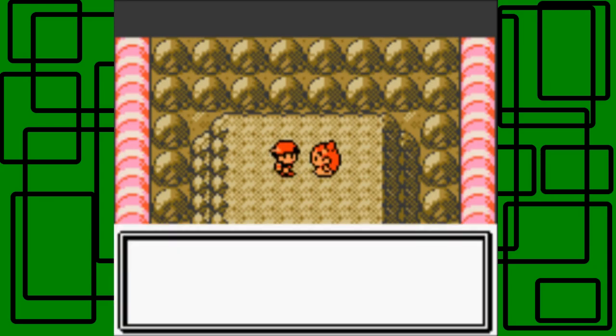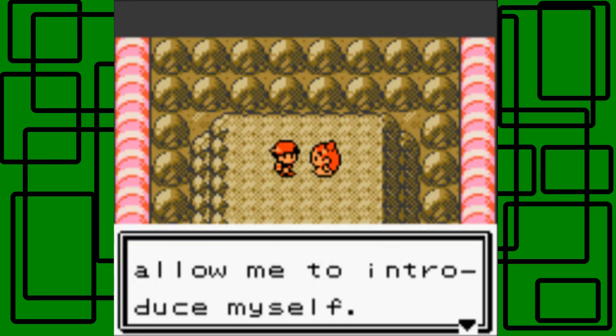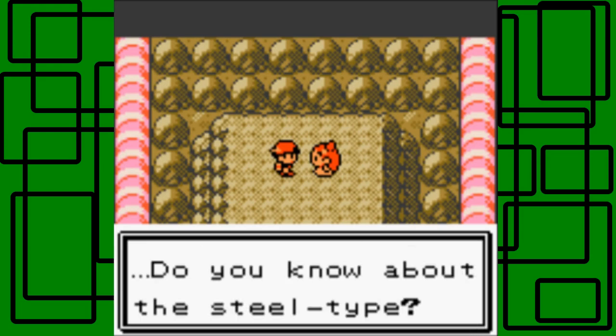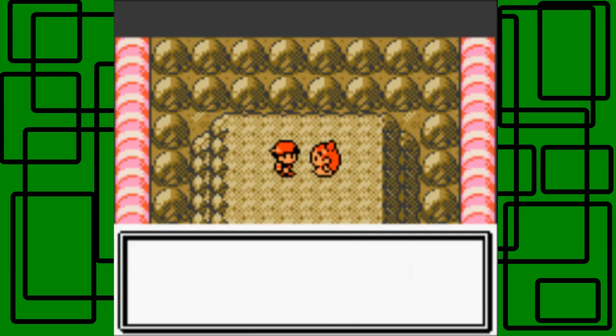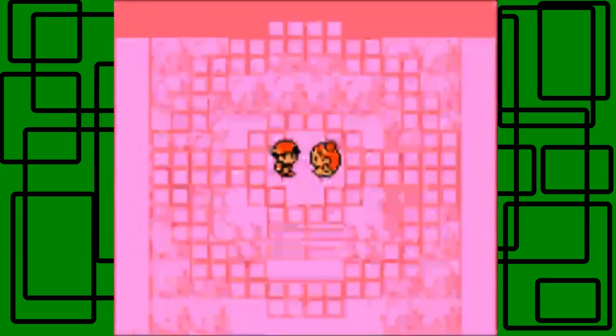Let's talk to Jasmine here. She says: thank you for your help at the Lighthouse, but this is a tip - please allow me to introduce myself. I am Jasmine, a gym leader. I use the Steel Type - do you know about the Steel Type? It's a type that was only recently discovered. May we begin? Yeah, sure, let's begin.